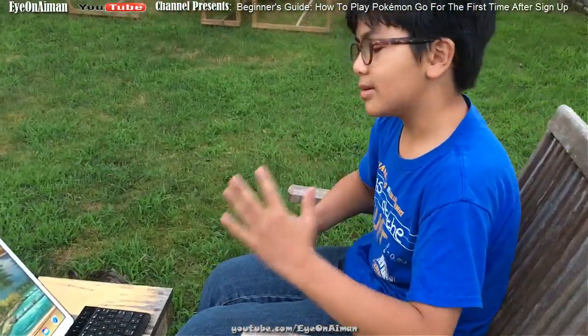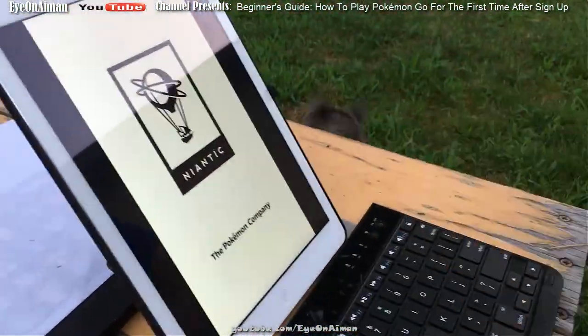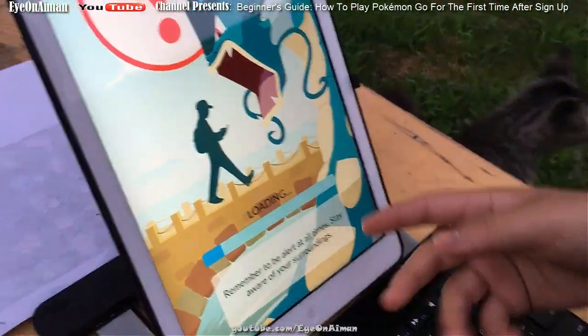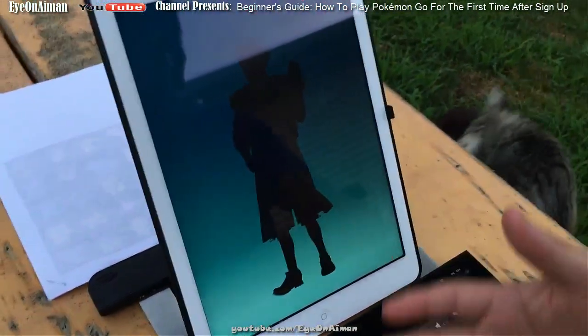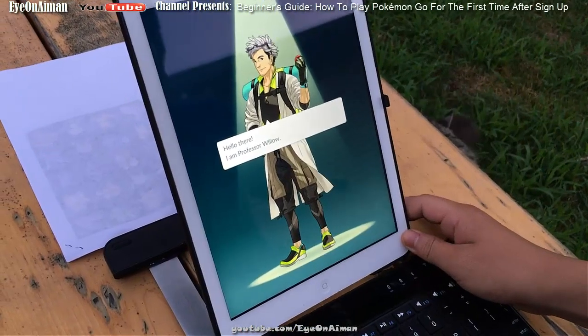So let's get right to it. When you click on Pokemon Go, it's going to show the Niantic logo and the Pokemon company logo. Then it's going to give you a warning: remember to stay alert at all times, stay aware of your surroundings. I've already logged in, but once you do that, we'll get to this screen.